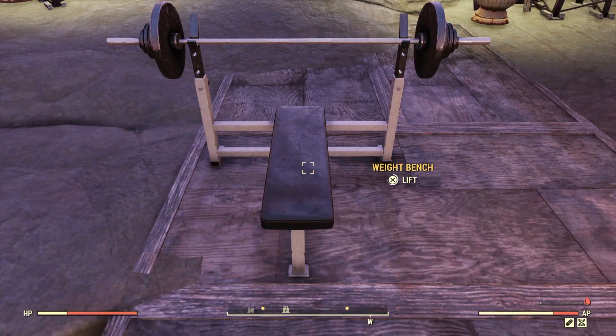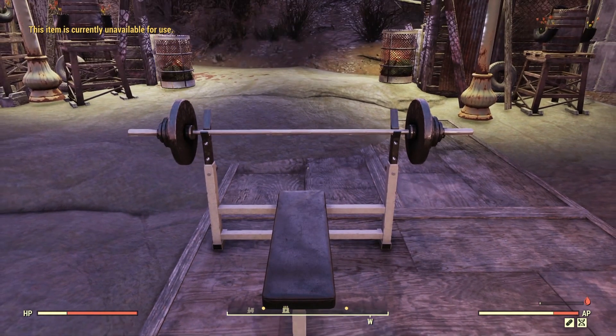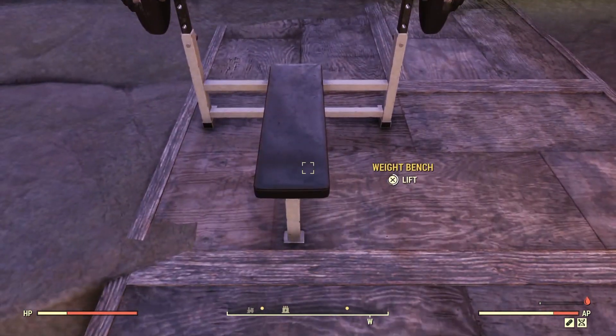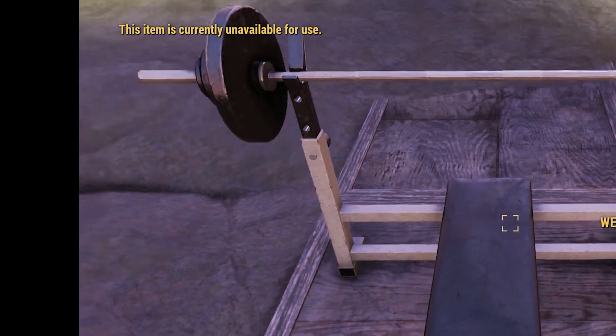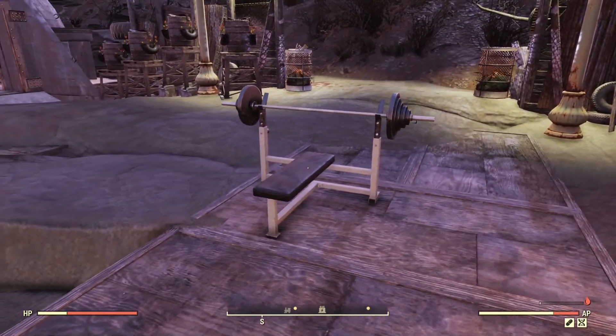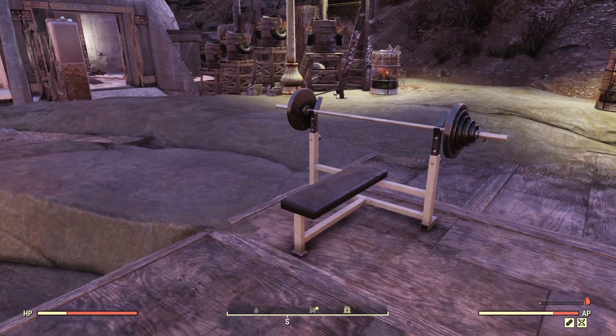Here's the problem — here's what's probably brought you here. You try to use the bench and it says 'this item is currently unavailable for use.' You try again and it's like 'this item is currently not available for use' — and you're like, what the hell? I just put down this damn workbench. What's going on?